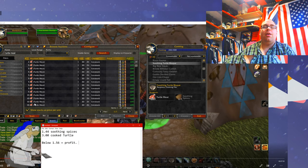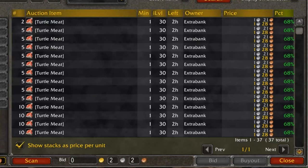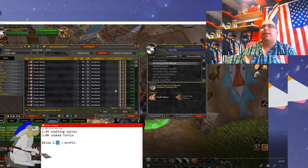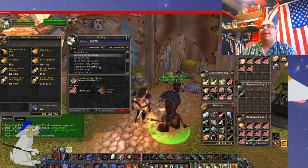I've got it selected here so I'm only seeing the price of one individual item. Any item below one silver 56 will mean I'm in profit, and as you can see all of these items are below that price. I went ahead and bought pretty much the entire auction house — all of it I'm going to make a small profit on. Now we can process it.